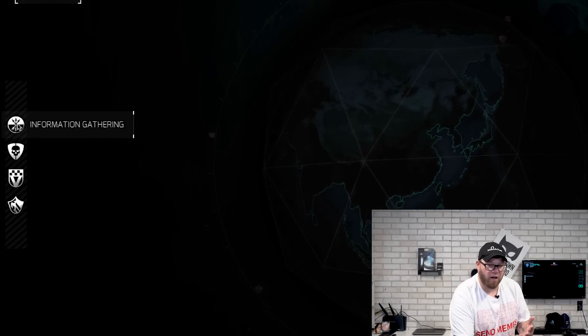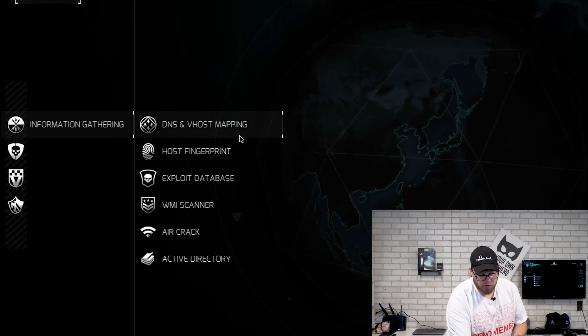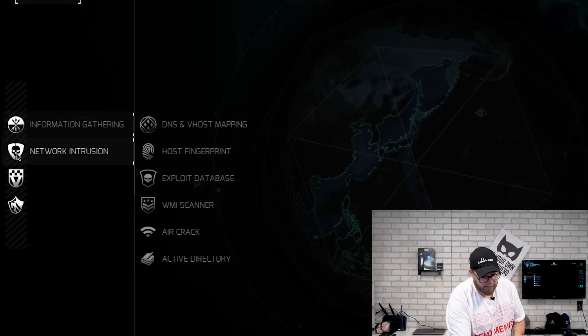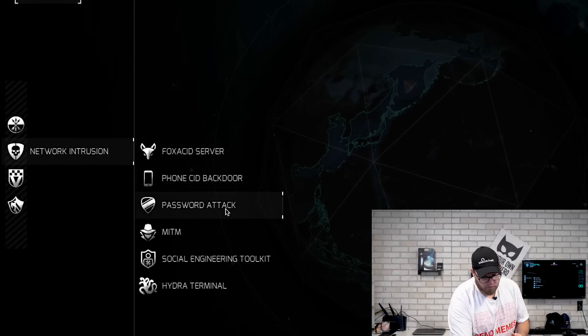That's just introducing you to the platform, introducing you to some of the different commands and things that you need to do. On the left-hand side we have: information gathering, DNS and Vhost mapping, host fingerprint, exploit database, WMI scanner, air crack, active directory, network intrusion, Fox Acid server, phone SID backdoor, password attack, man in the middle, social engineering toolkit, and Hydra terminal.